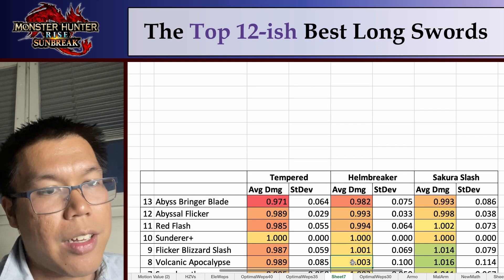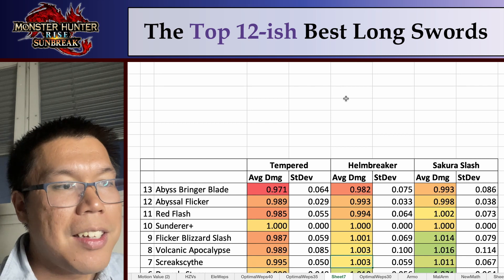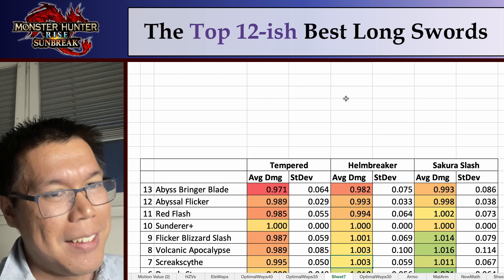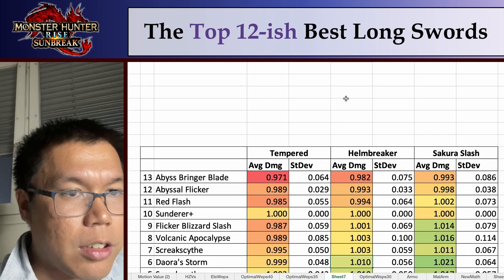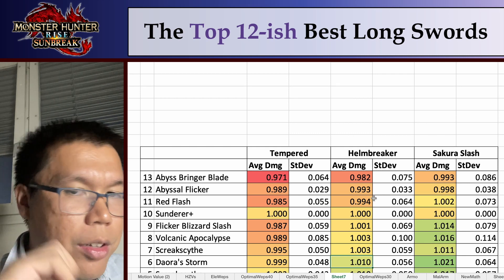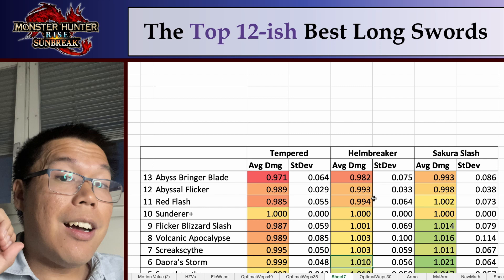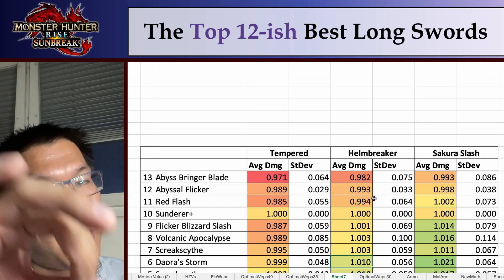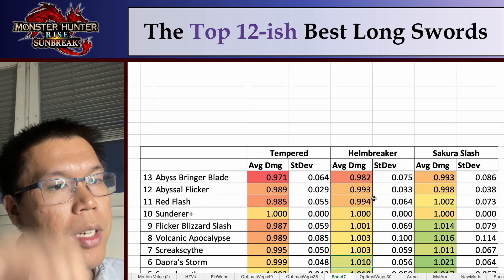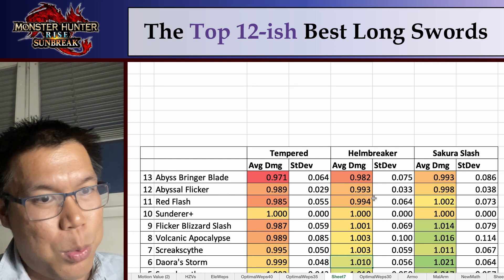Number 8 is the Volcanic Apocalypse — the Magma Albemutron Longsword. Number 7 is the Street Scythe, which is a dragon longsword made from Sinister Cloth items you get from Impelikos — this one's pretty good. And next up at number 6 is Daora's Storm, the Kushal Daora Longsword. It's worth mentioning that until this point, the damage difference on average is only about 1% — not very significant. Against specific monsters weak to a certain element, the damage can be much higher — up to plus 15%, 20%, or 30% — but on average, if you use one longsword in a multi-monster hunt, these would all do pretty good damage.